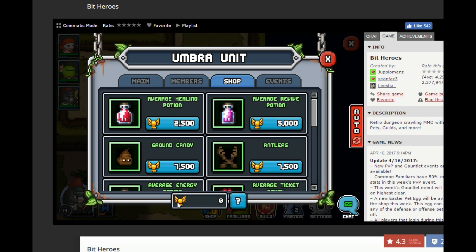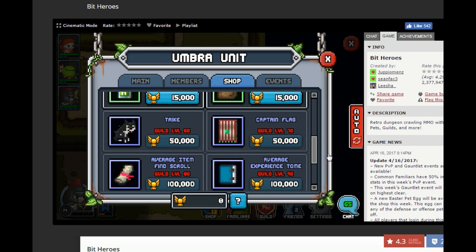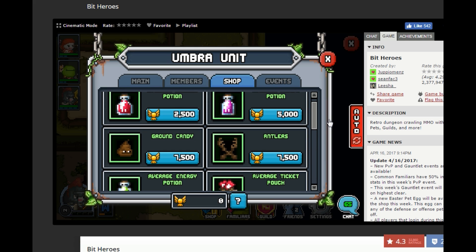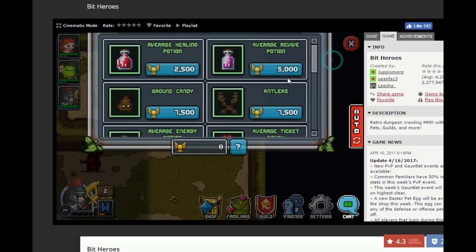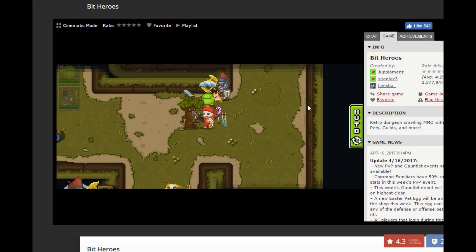We'll look at the shop here. Down here is your honor that you'll earn just by doing dungeons, and you can see tons of stuff here that you could purchase. One of the things I go to instantly is the accessory, which has really nice stats. All you have to do is grind a few dungeons and you can buy one of these. I'm going to finish out this castle and end the video here — it's getting a little long.